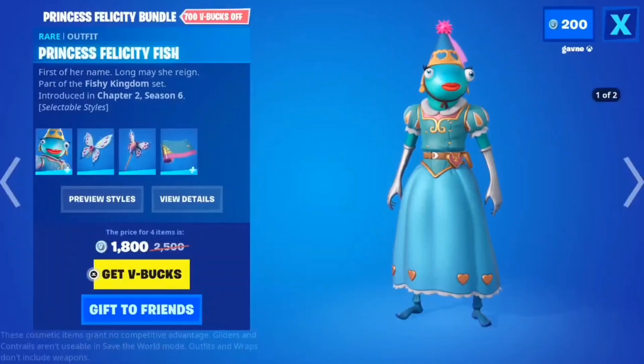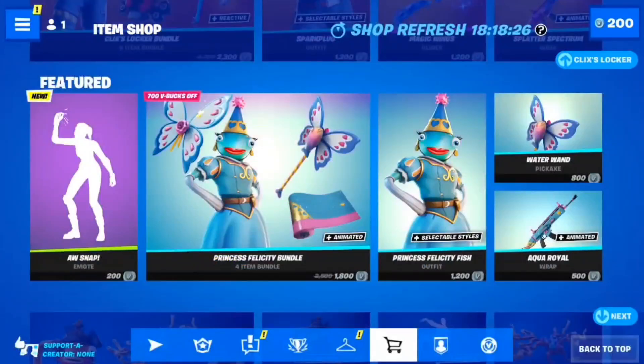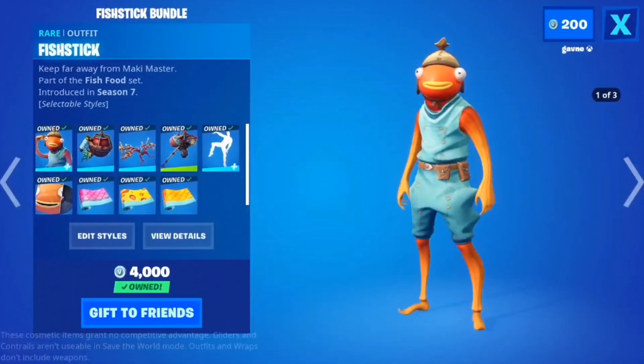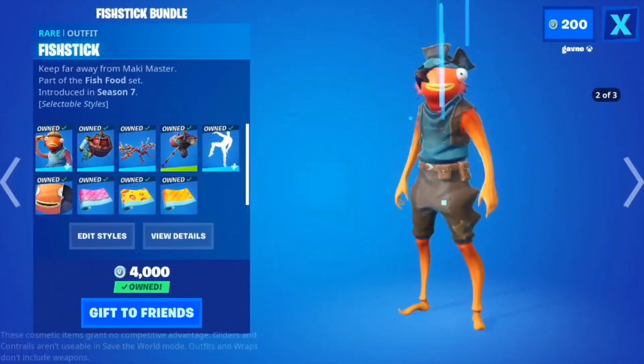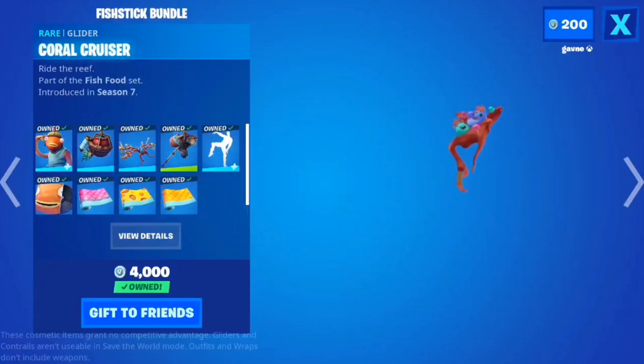Why would you buy this in the set? The best bundle in Fortnite — it's my profile picture on YouTube, it's my profile picture on everything. I love Fish Stick. I'm a Fish Stick simp, I'm a Fish Stick stan. The Coral Cruiser.